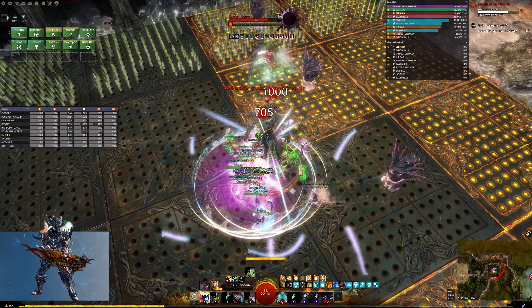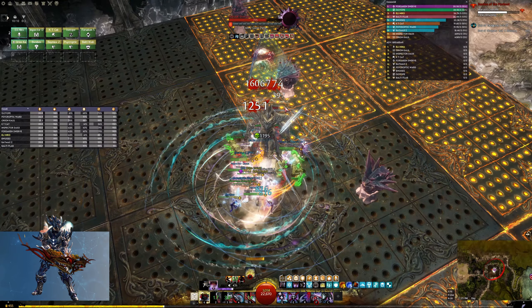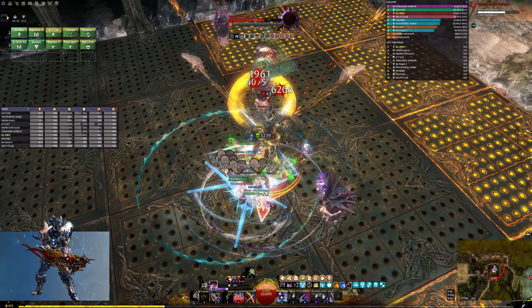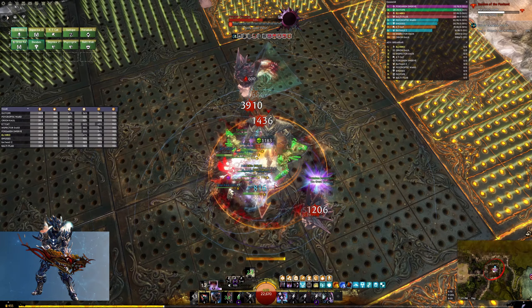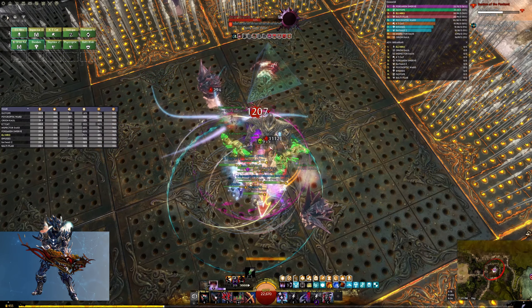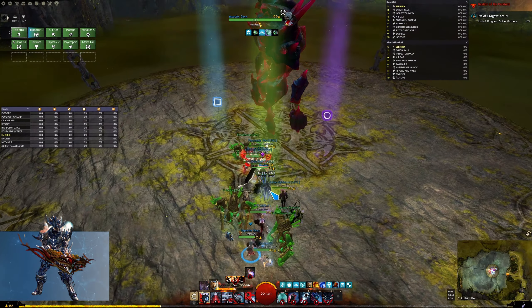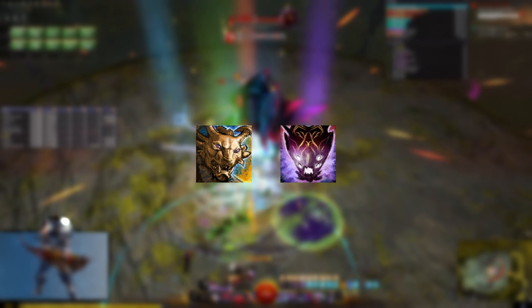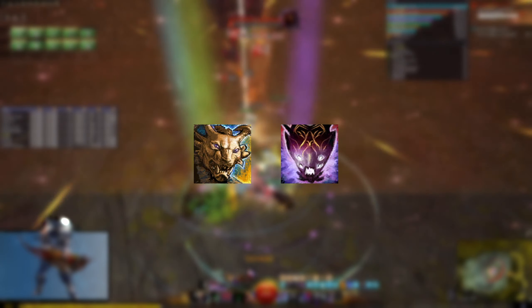One of the nicer things about the Condi Renegade rotation is that it can more or less be broken down into two parts, which just so happen to loop perfectly. This makes it fairly easy to learn because you can just learn each half of the rotation, slap them together, and you're good to go. The two legends that you'll be taking are Kala and Maliks. These legends effectively make the two halves of the rotation.